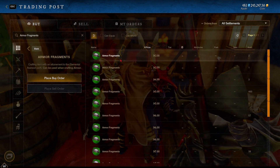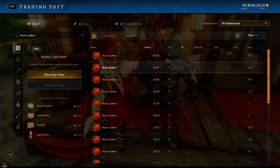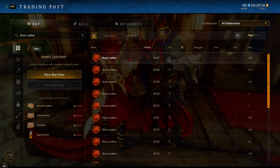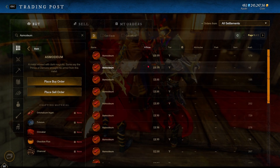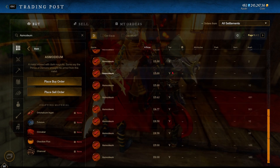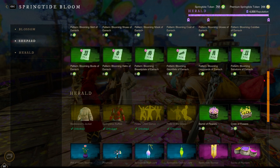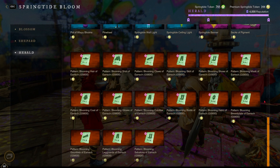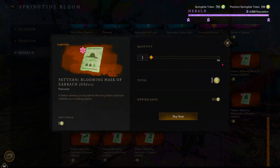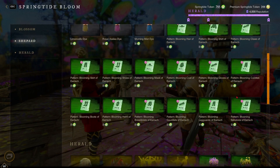As a crafter, getting BIS gear is not that easy. Even with these patterns you can get unlucky, and you also need crafting materials — things like Runic Leather, Asmodium, and Phoenix Weave — which are daily crafting items with a limit on how many you can make per day. Because of supply and demand from crafting, those materials and mods are probably going to go up in price.